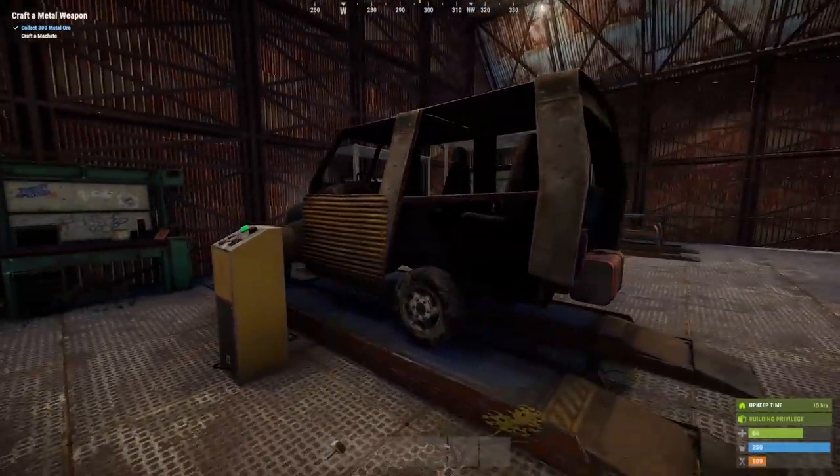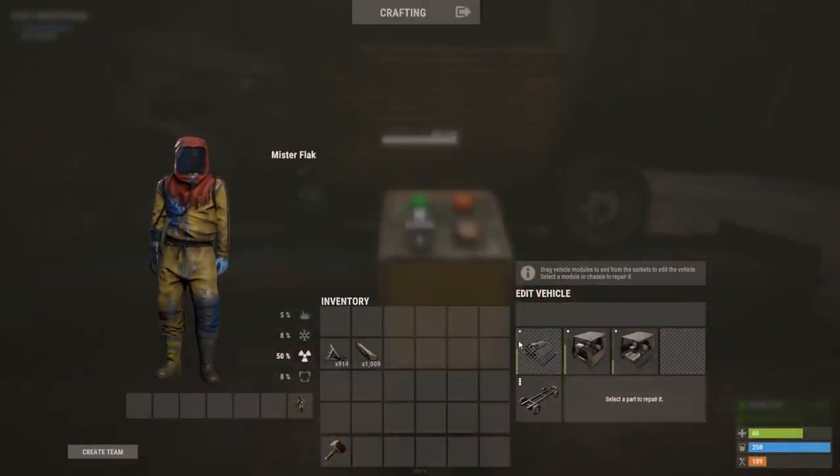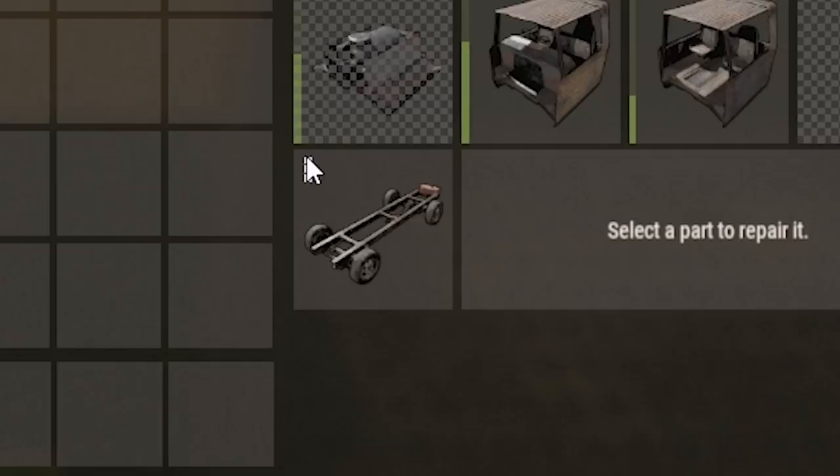Whilst the vehicle is up on the ramp, this is the only way one can remove, add, or rearrange different modules on the vehicle. Now, when we lift the vehicle, you'll see this little control panel on the lower right-hand side of the screen. It shows exactly how many modules are allowed on this vehicle.